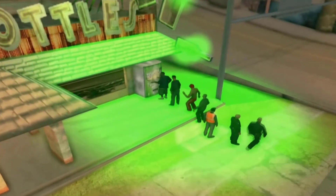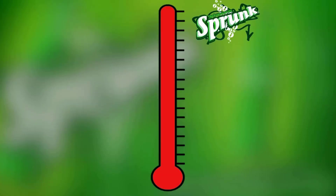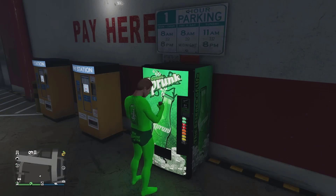Sprunk is a carbonated lemon-lime beverage claimed in a GTA San Andreas radio commercial to contain 10 times the caffeine and sugar, mixed with mercury, ether, and benzene, and packaged in fragmentation grenade-shaped cans. The company's slogan since GTA IV has been "the essence of life," and Sprunk was also featured in the Manhunt series.